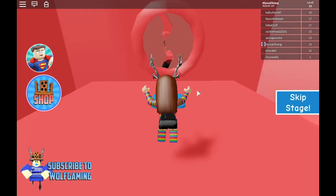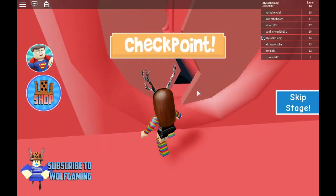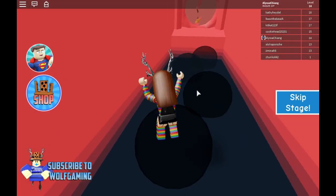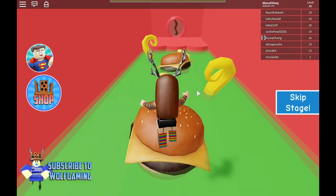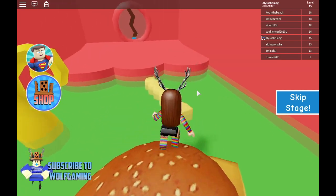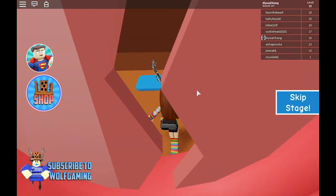Well now I'm inside his mouth — that's great. And that was actually sort of easy. What is this? Not really sure what that is. Here are burgers and fries and mysterious green stuff.